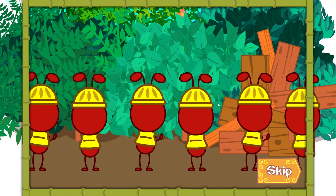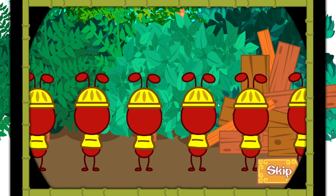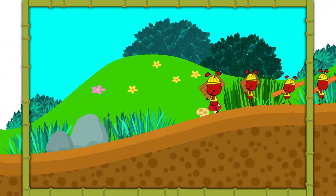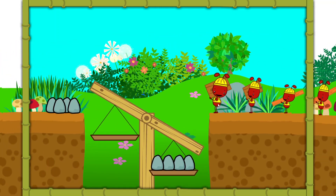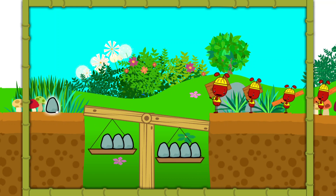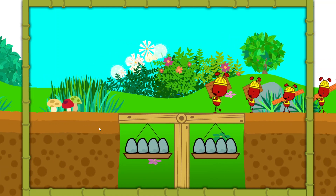Now the ants have everything they need to make their new stage. Let's help them get back to Ant City in time for the big party. That's a scale. We can use it to help the ants walk to the other side. But we need to make it have the same number of pebbles on both sides so the ants can walk across. Super job! Now the ants can cross. Let's keep going.